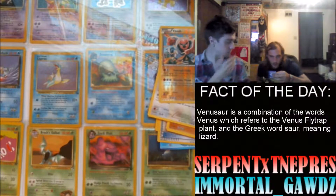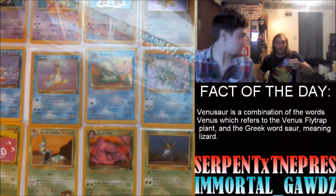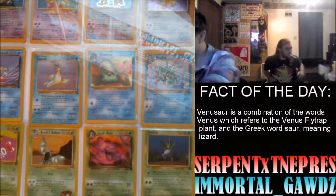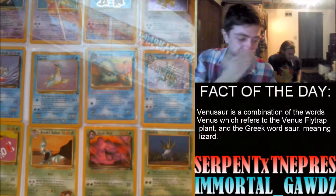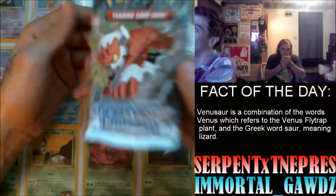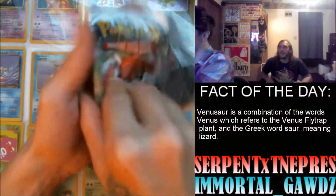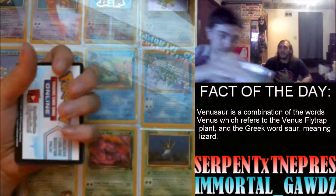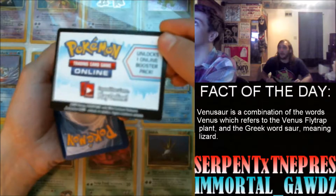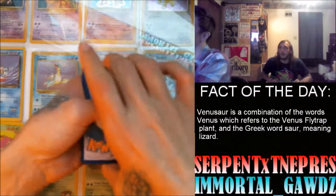Here's his Plasma Blast pack. That's a different back on the code card. One, two, three — oh please give me something. Look at that — a Team Plasma card! I've never seen that one before. Rare Candy — don't have that. Larvesta. Zigzagoon. Machop.